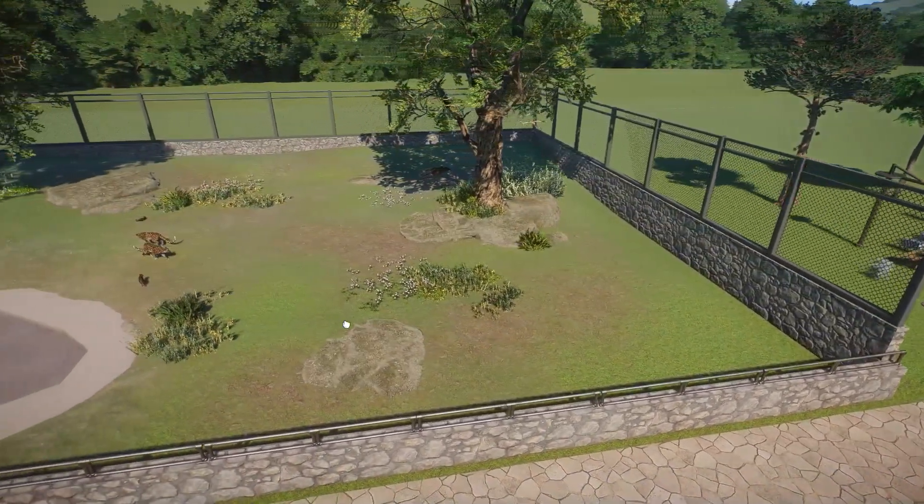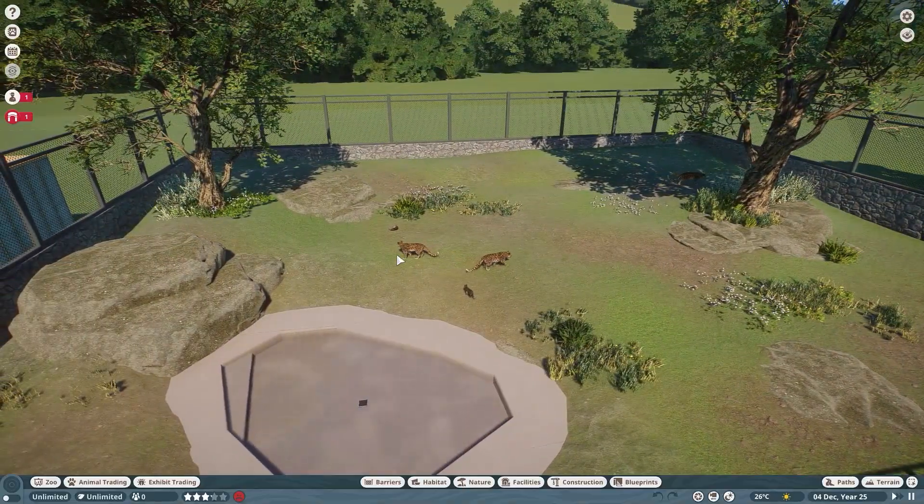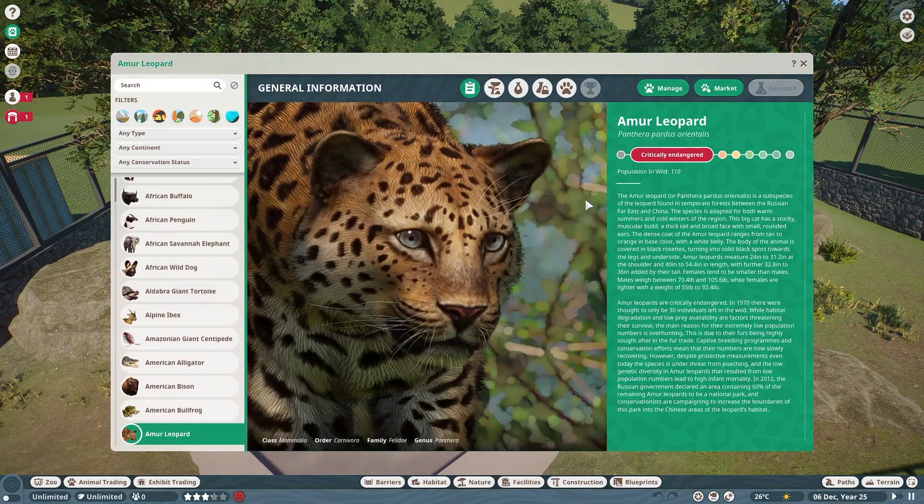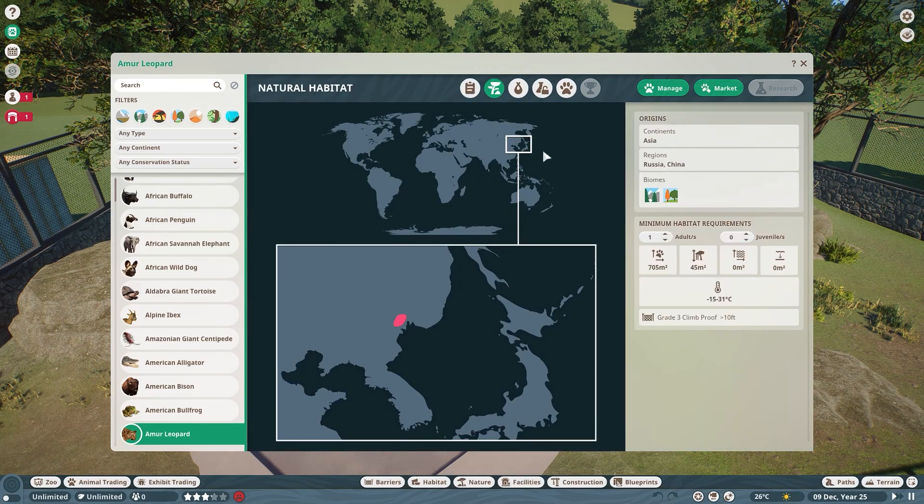Now let's go ahead and click on one of these guys and go to their Zoopedia. I won't read this to you, but as always there's some fabulous information about them. They are considered critically endangered, which makes them perfect for the conservation pack. If we go to their natural habitat, you can see they're found on the continent of Asia in the regions of Russia and China. They like taiga and temperate.